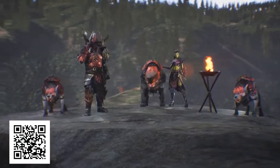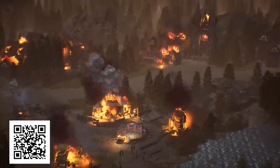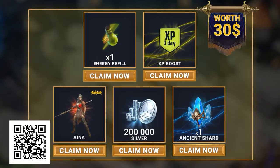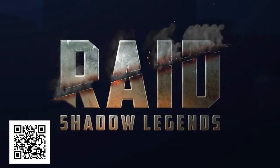New players who use my link or scan the QR code get a free starter set worth almost $30, and a free champion, Aina, as well as some cool in-game loot. You'll find your rewards in your inbox for the next 30 days only. Thanks, Raid, for sponsoring this video.